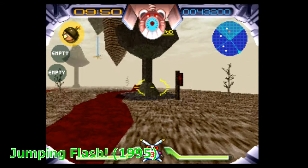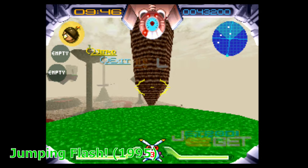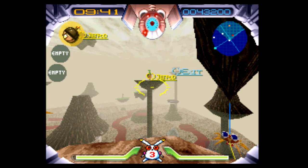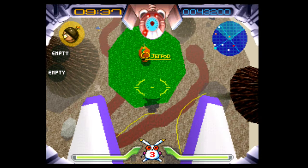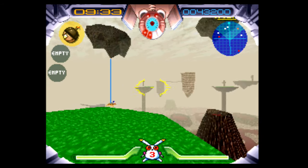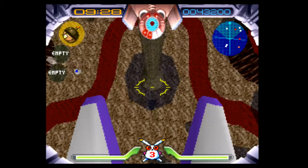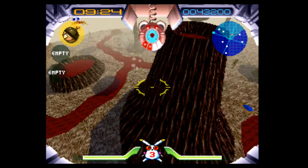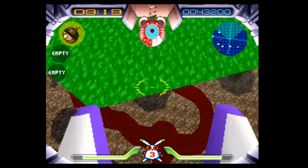Jumping Flash! — there's an exclamation point, so I have to say it that way. Whoever made this needs to be placed in the pantheon of true artists. This is a first-person platformer starring a robot rabbit named Robbit. The plot is bonkers — someone stole parts of the world that Robbit comes from and wants to keep them for himself. I don't know, it's weird. And awesome.